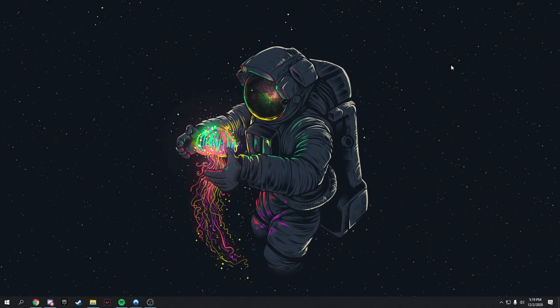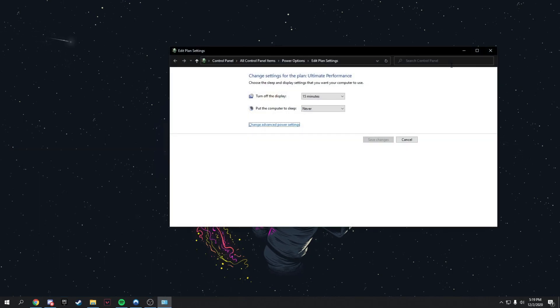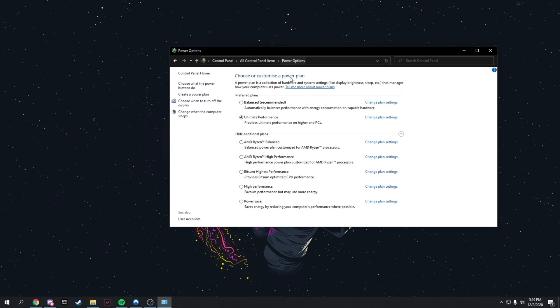This step is about making your computer use more power for better performance. Search for 'Edit Power Plan', press Enter, click Power Options, and switch from Balanced to High Performance. I have Ultimate Performance, but it's essentially the same — just set it to the highest available option, then close the window.